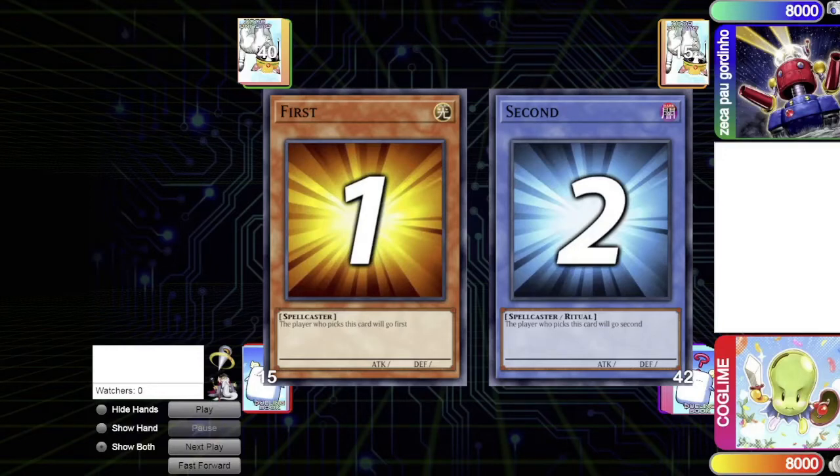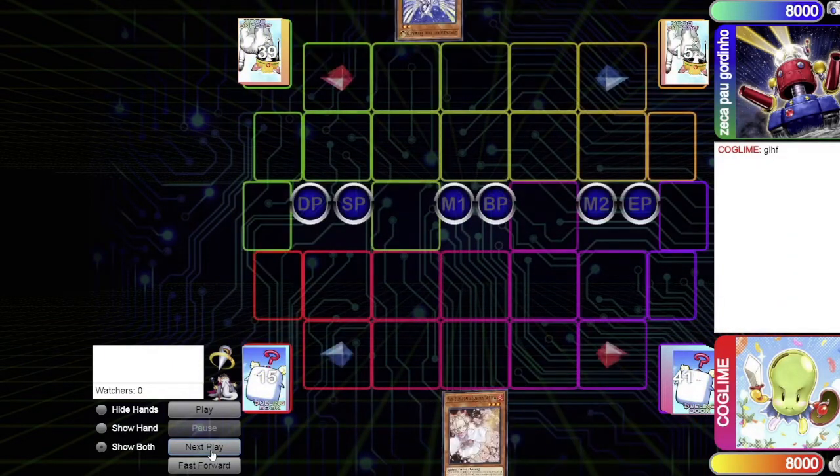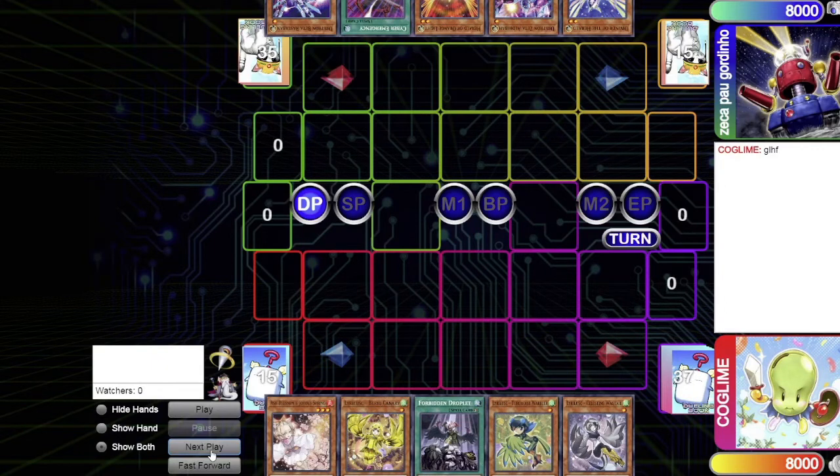The Drytron player won the die roll and chose to go first. Looking at the starting hands: the Lyrilusc hand has Ash Blossom, Lyrilusc Barrel Canary, Forbidden Droplet, Warbler, and Wagtail. The Drytron player has Diviner of Herald, Zeta, Orange Light, Cyber Emergency, and Beta — not a card a lot of Drytron players are running. Let's get into the duel.